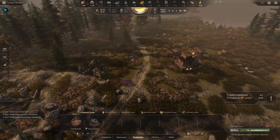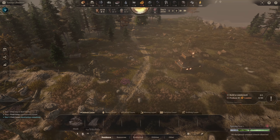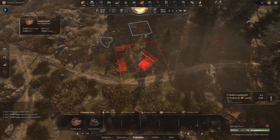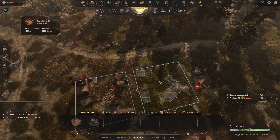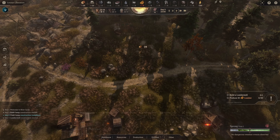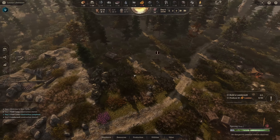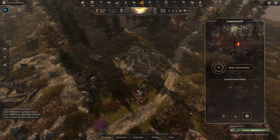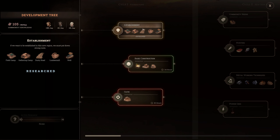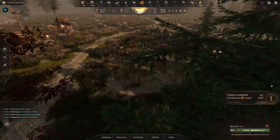We're Lonzy's Liberators! Now we're getting a lumber mill — produce 30 lumber. The lumber mill is in the production tab, and there are different tiers of buildings as you unlock them. I want it relatively close for movement purposes, so I'm placing it right next to the field camp. Roads allow workers to walk quicker, though certain buildings may need road attachment. The tutorial says it's established but we don't have it yet.